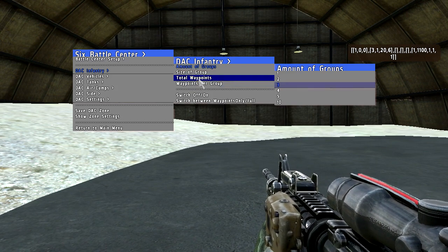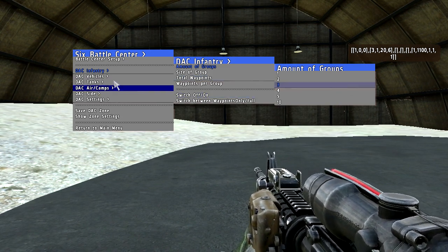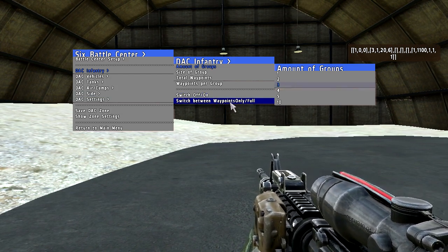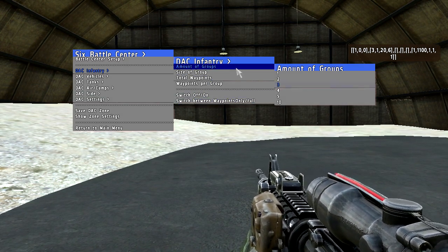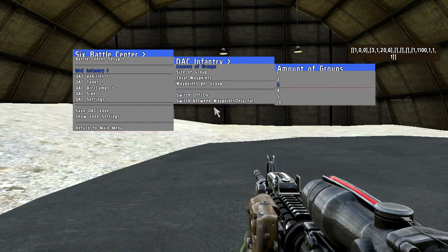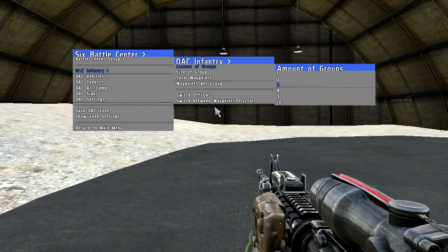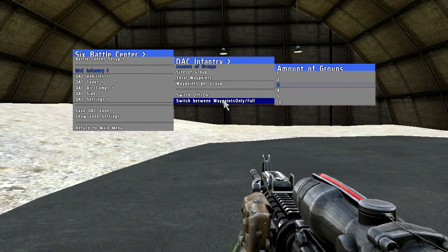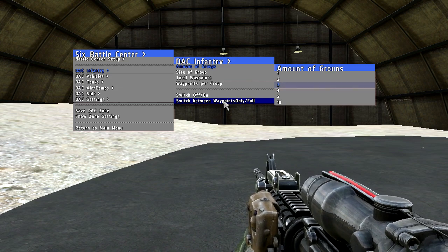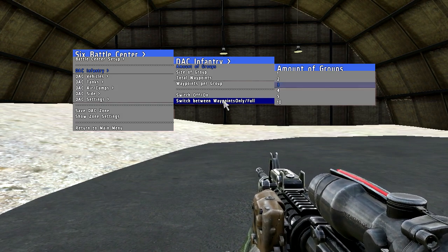There's a waypoint setting that you can edit, but you don't really have to touch these — the defaults are quite nice. You can switch each of these topics on and off so certain units or groups don't get spawned. You can also switch between waypoints only, zones, and full zones. What this does is you could create zones which don't have any units but have waypoints, so if another unit shares the zone information with this one, they can go to these waypoints — useful for setting up a patrolling area or point of interest.